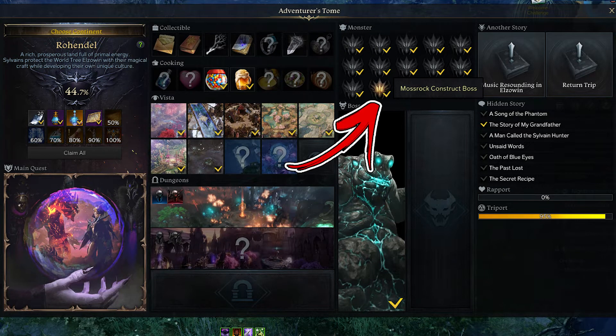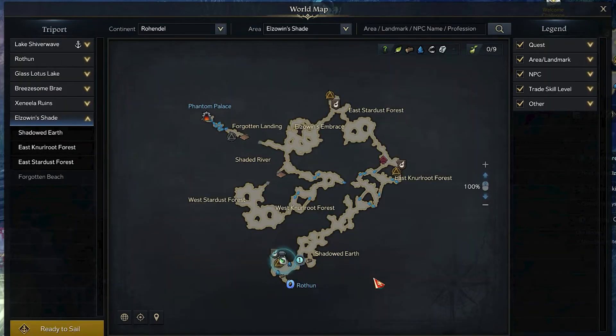In the Rohandel continent, the 12 monsters take the name of Mossrock Construct Boss. In order to find it, you have to visit the Eluswyn's Shade area. Start from its bottom side, where the shadowed Earth Triport can be found.